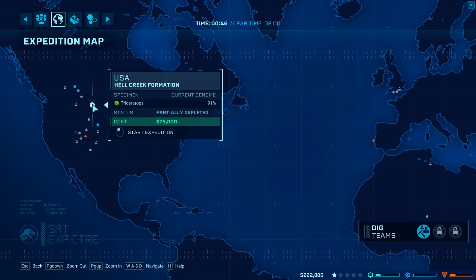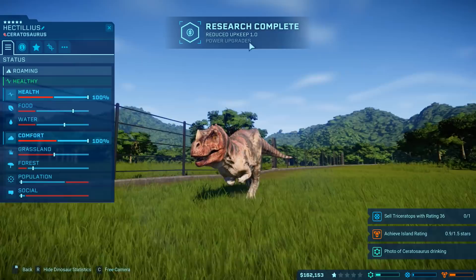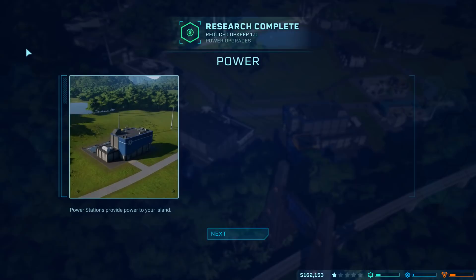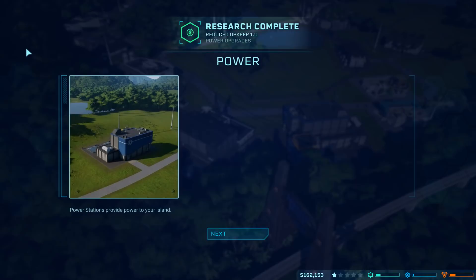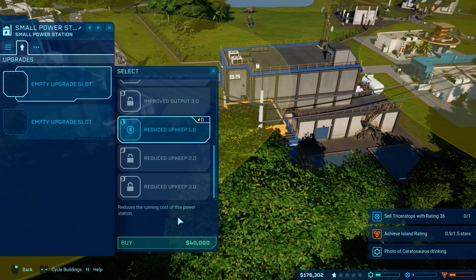With two more ceratosaurs we should be good — we're definitely going to get the ceratosaurus drinking and the photo. Actually, hold the phone — we can't sell the triceratops because we don't have a ranger station. Profit we're making is 67,000. We'll just put that triceratops in with the rest to help revenue. Open this gate. What we could do eventually is put another enclosure over here with a monorail stop. Release it there — a decent rating triceratops for the park, going to help revenue. It'll eventually be sold. The ceratosaurus is looking at it!